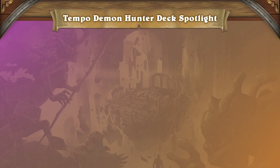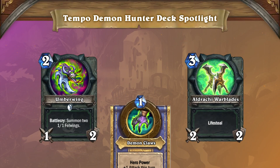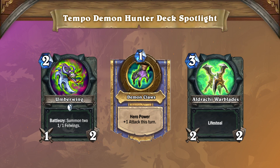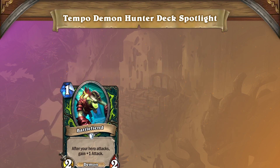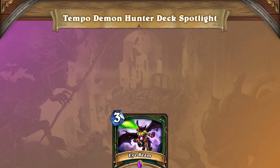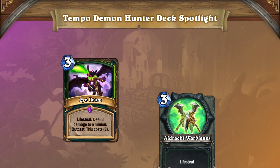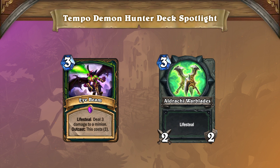In the early game, Demon Hunter uses its two weapons — Umberwing and Aldrachi Warblades — alongside the one mana hero power to control the board, so that their early game minions like Battlefiend and Crimson Sigil Runner can get some nice chip damage in. Tools like Eyebeam can also be used early on to make sure they don't fall too far behind. The amount of lifesteal Demon Hunter has access to in the early game really makes sure that they can't die too fast to any other aggressive strategies.